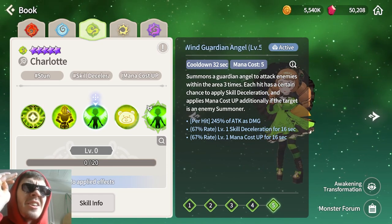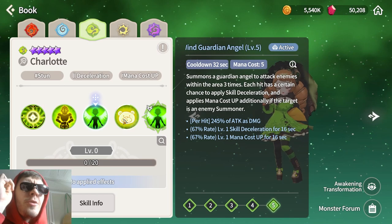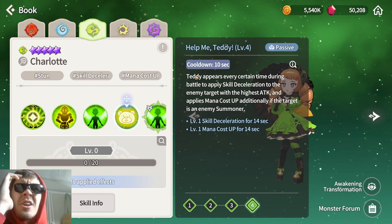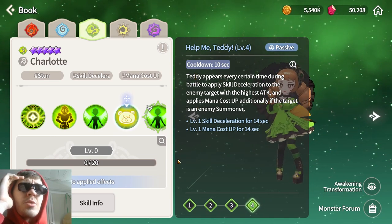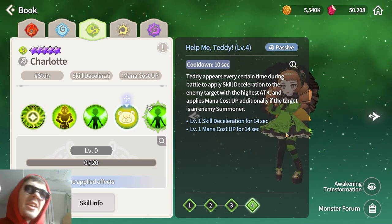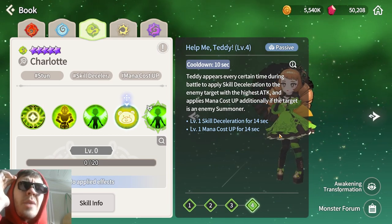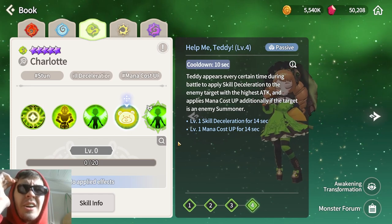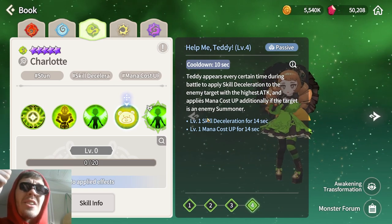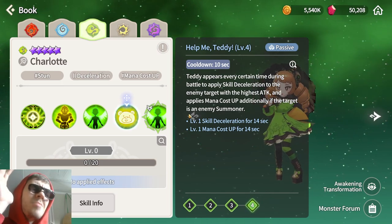For reference, level 2 skill deceleration means around 37% longer cooldowns on units, and level 2 mana cost up means two higher mana costs for the enemy summoner's soul-linked unit. You will need a stripper with her — if you don't have something to remove will or various cleansing effects, she loses almost all her value. Her passive has a 10-second cooldown, spawning a teddy bear periodically. The target with the highest attack power also gets additional skill deceleration and mana cost up, effectively permanently debuffing the highest damage unit.